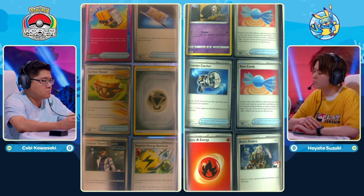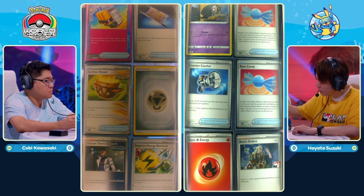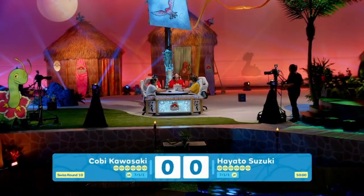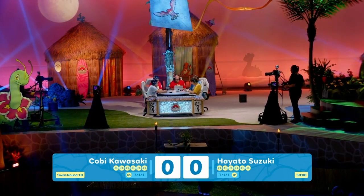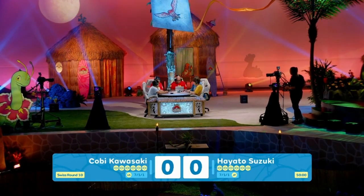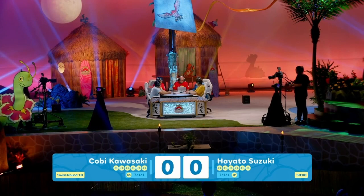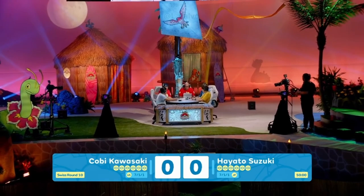That's going to limit a lot of Hayato's reach, especially if he doesn't reach that fourth prize card. Rare Candy has got to be one of the most essential resources for a Charizard EX deck, so having them both in the prize cards is definitely going to be a struggle. We'll see how things kick off for both players — we are going into Swiss Round 10, and this is our first match.